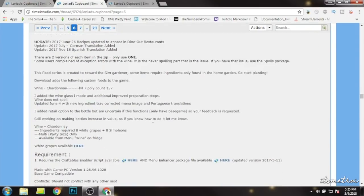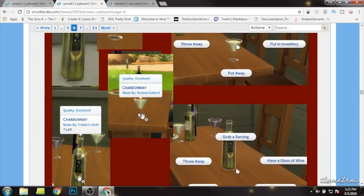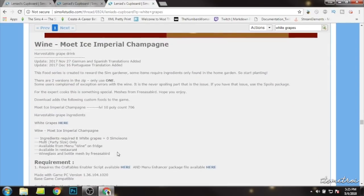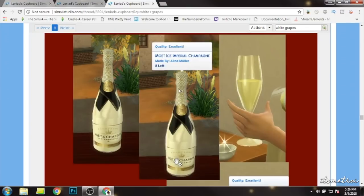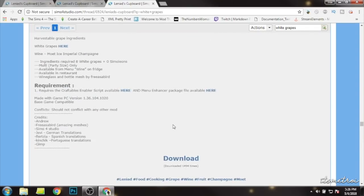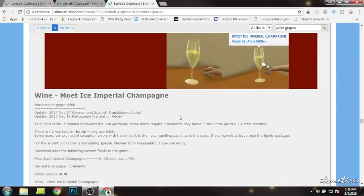You only need to download the script mod and menu enhancer once. If you don't have the ingredients for a recipe, download them — you only need each ingredient once — and then download the actual recipe. For wine, the same thing applies. Spirits and cognac require something different, so make sure you read the description. Here's the Chardonnay we saw — download all the grapes. Some alcohol recipes require you to have another alcohol as an ingredient, so it will tell you which one. Just make sure you read and download every required file, because they may be connected.